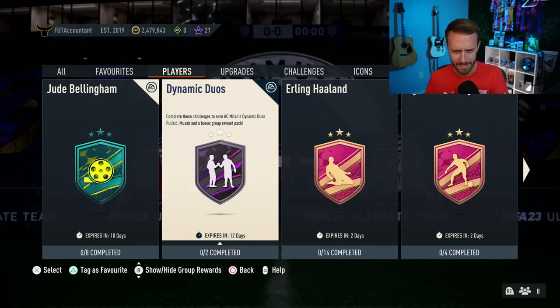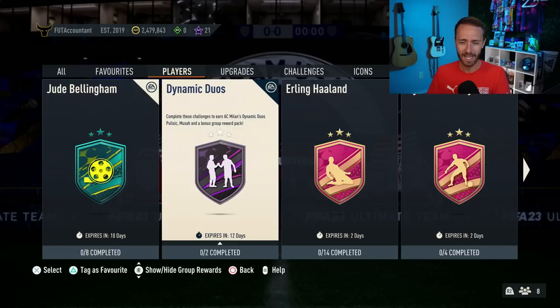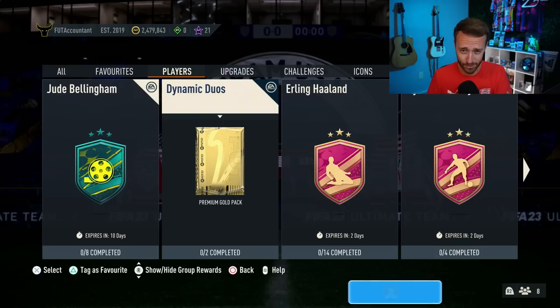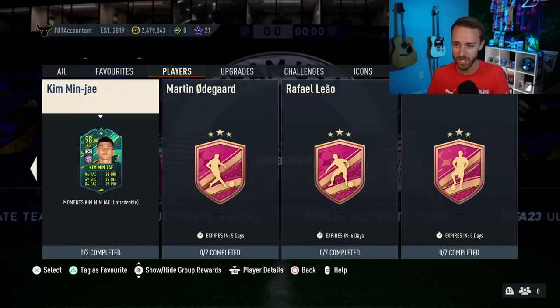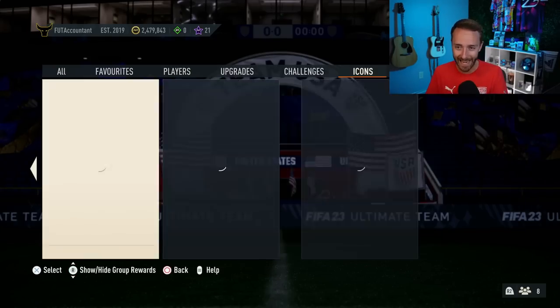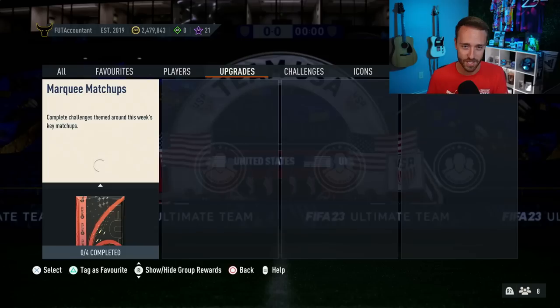And I love the dynamic duo of Pulisic and Musa — definitely have to get that done. I love how it says you get a bonus group reward pack as well. A tradable 7.5k pack in early September doesn't make me want to do the SBC — it's the players inside of it that make me want to do the SBC. Kim and Jay, decent. Carvalho, decent. And then of course 99 Thierry Henry — W from EA Sports on that SBC as well. Fantastic.